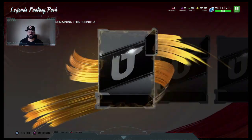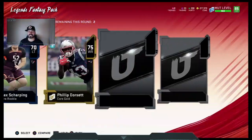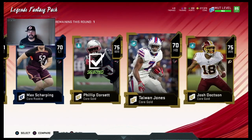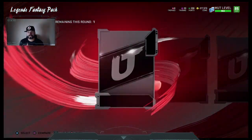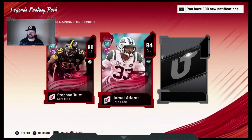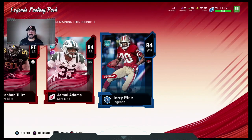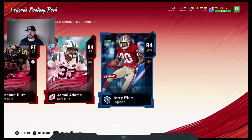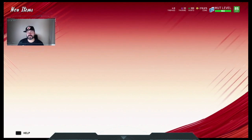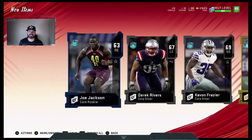It doesn't really matter what we take here — three silvers. With these packs, the silver rounds usually you just get silvers, gold rounds you're most likely just going to get golds, and then the 83-plus slot you're most likely going to get 83. The packs are pretty bad. This is the 83-plus — most likely it's going to be... oh, it's an 84. Jamal Adams actually goes for a decent amount, like $50,000. Jamal Adams goes for around 50K; I think Jerry Rice goes around 40K. So Jamal Adams is definitely the move right there. Not a bad first pack.